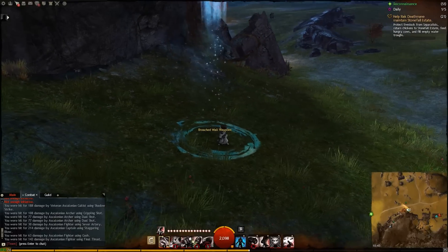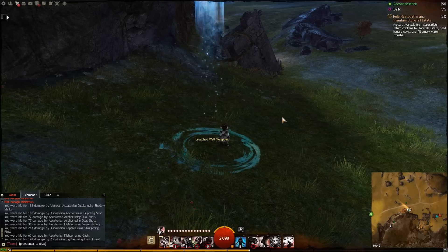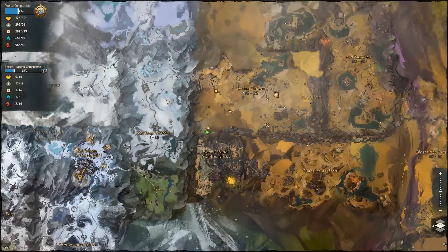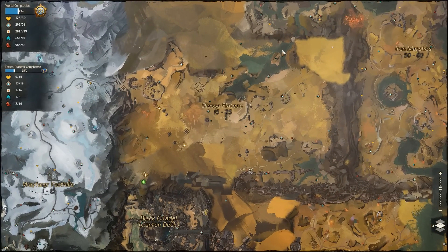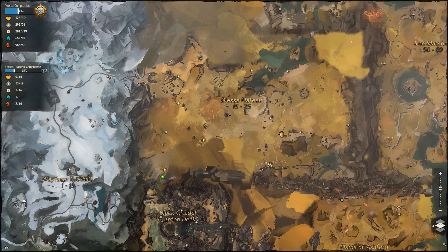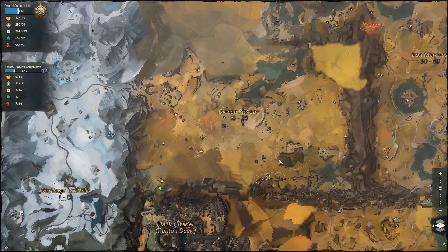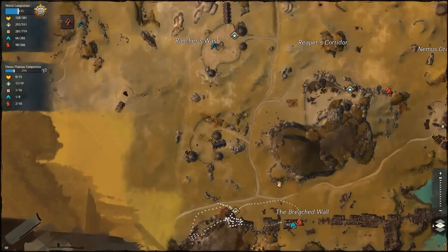Today's jumping puzzle is the Wall Bridge Blitz. It's located in the Disay Plateau and it's one out of three jumping puzzles in the area. I'm going to cover the other two in individual videos, so keep a look out for them — they're going to come in the next few days.